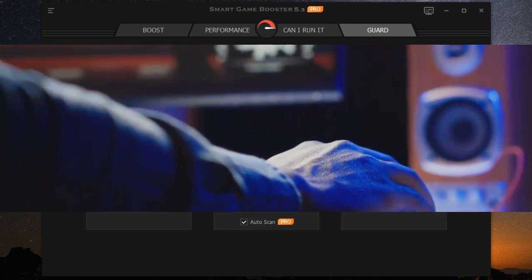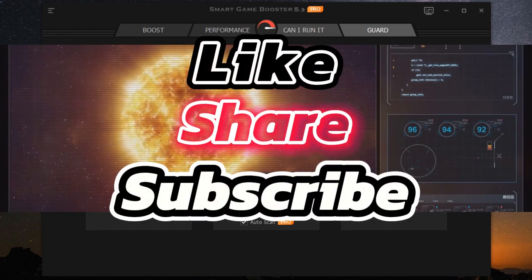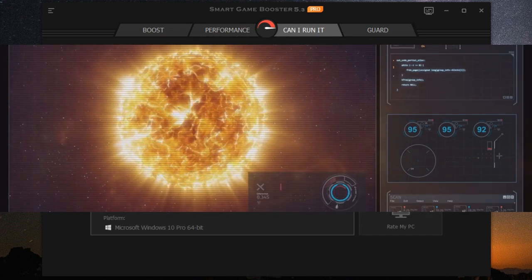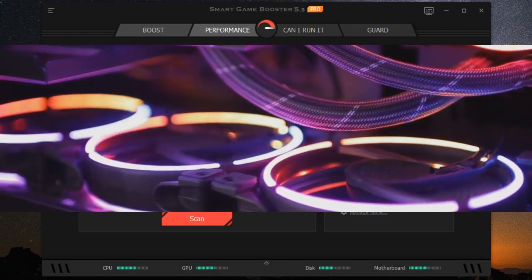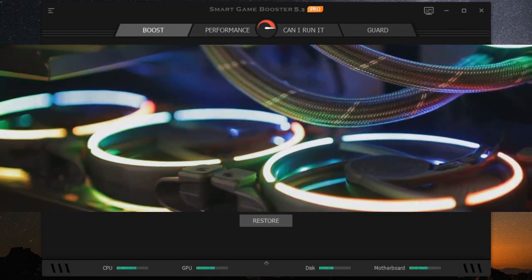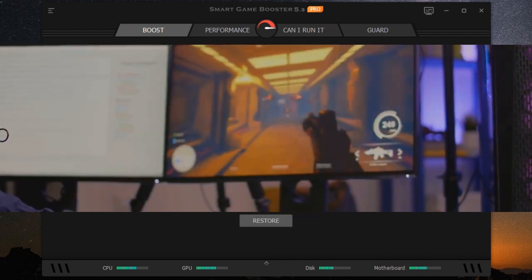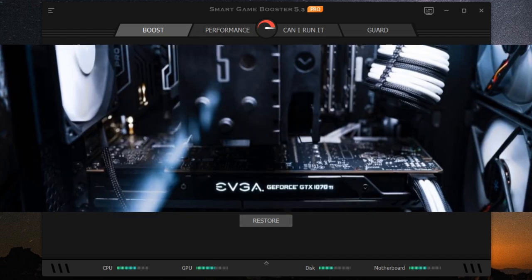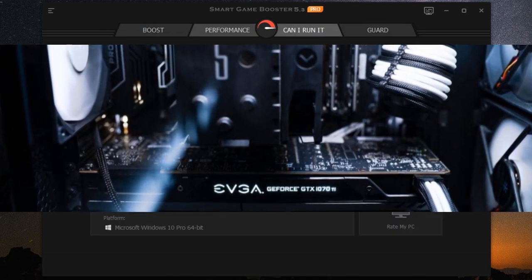That's it for today's video. If you found this helpful, don't forget to like, subscribe, and hit the bell icon for more awesome content. Overall, ITOP Smart Game Booster Pro is a solid piece of software that can definitely help you get more out of your gaming rig. There's a free version available so you can try it out and see the difference for yourself. And if you're serious about taking your gaming to the next level, the Pro version offers even more advanced features and customization options.